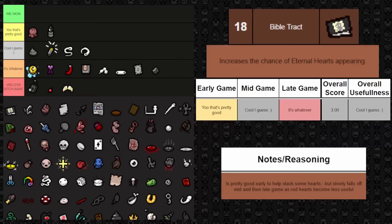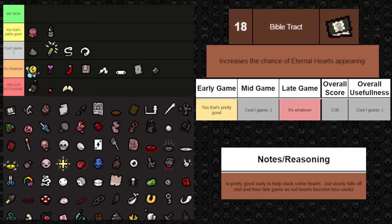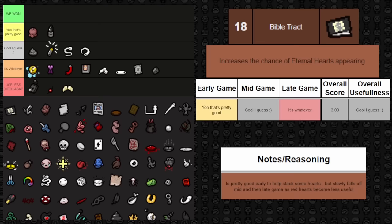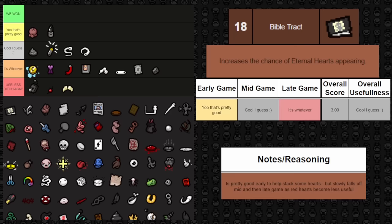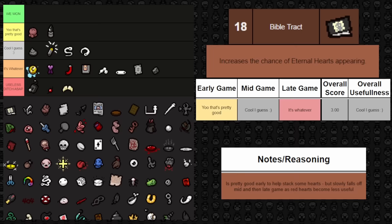Next one up is Bible Tract — it increases the chance of Eternal Hearts appearing. Fantastic to find early on because more hearts mean more devil deals and more things you can give red health to. But by mid and late game, when devil deals aren't really a thing anymore, and late game when there's no real reason to have more red hearts, it isn't the best. The only late game benefit is Eternal Hearts can add a half heart of buffer. Best early, whatever late, but overall pretty cool.